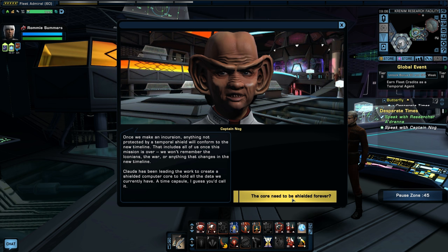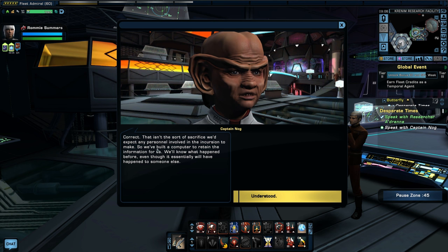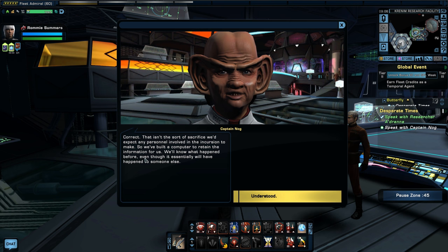Once we make an incursion, anything not protected by a temporal shield will conform to the new timeline — that includes all of us once this mission is over. We won't remember the Iconians, the war, or anything that changes in the new timeline. Clouda has been leading the work to create a shielded computer core to hold all the data we currently have — a time capsule. This isn't the sort of sacrifice we'd expect any personnel to make, so we've built a computer to retain the information for us.